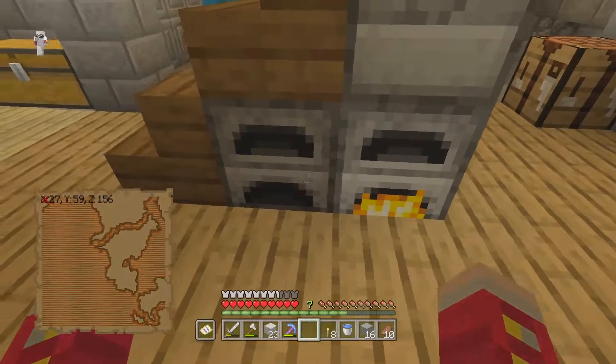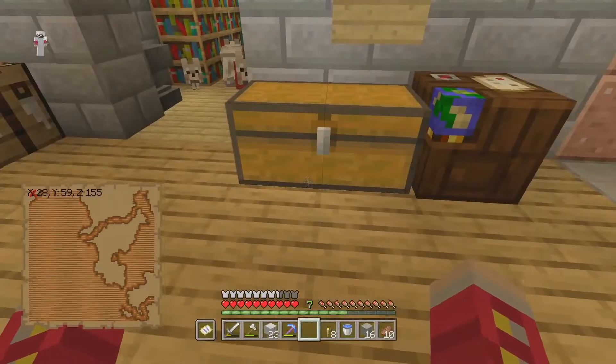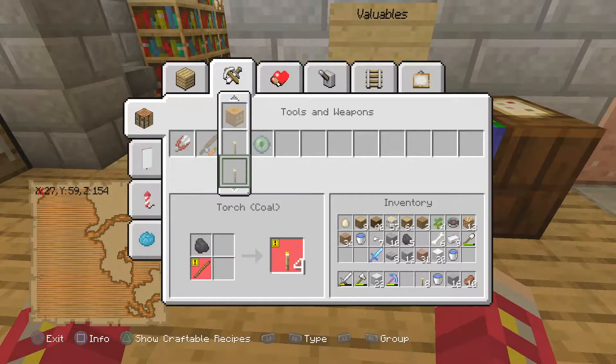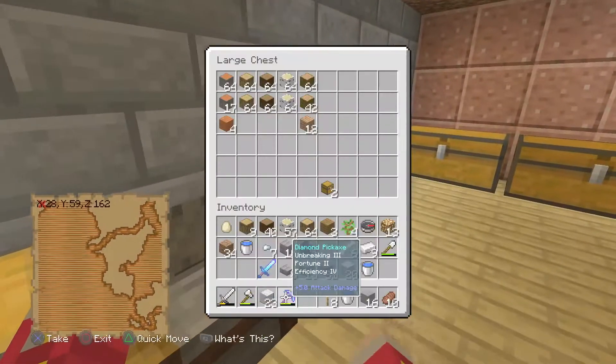I'm going to go ahead and borrow this coal and we're just going to throw it in this furnace. I do need some more torches though, so I'm going to go ahead and make some while we're at it. I don't have any sticks — that's a rarity. Did I have any in here? No.